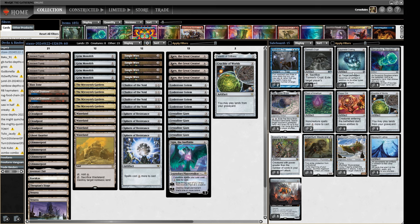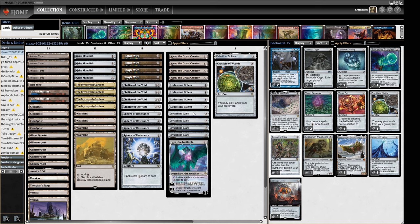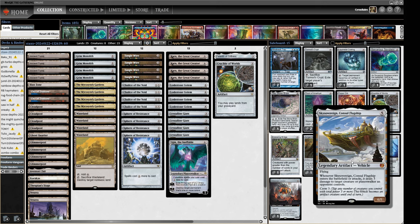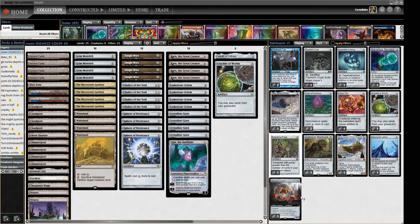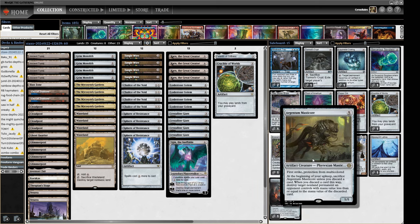We've got the Lattice lock and Liquimetal Coating to strip away all their stuff with Karn. Torpor Orb shuts down Death and Taxes and Initiative creatures. Another Crucible if we want the Wasteland lock — Wasteland lock plus Sphere of Resistance is going to be a miserable time for our opponent. Zero-mana graveyard hate so when you fetch it you can play it immediately. Sorcerous Spyglass instead of Pithing Needle because of our own Chalices. Stone Brain to exile combo cards. Stone Bridge to hide behind. Sky Sovereign for removal and a win condition. Cityscape Leveler for removal when needed. And we have Argentum Armor... Master Core — a relatively new one.